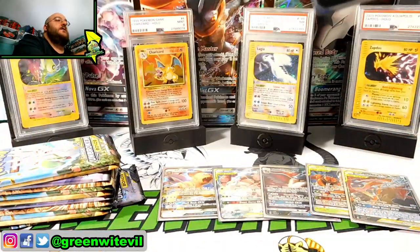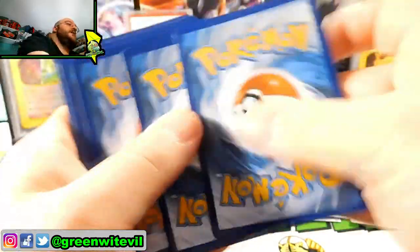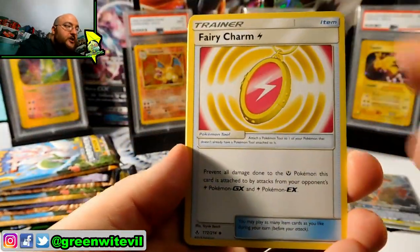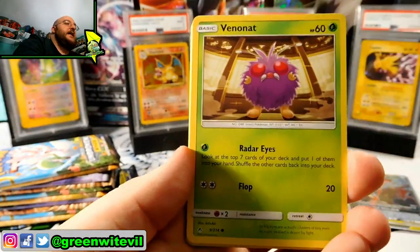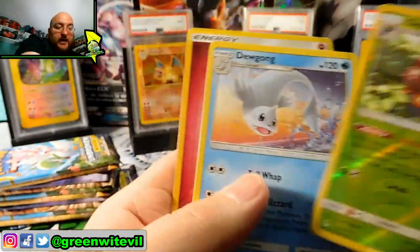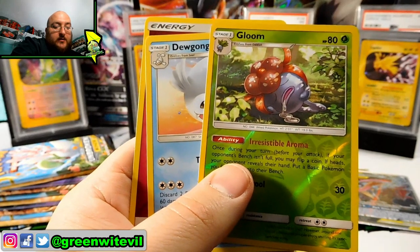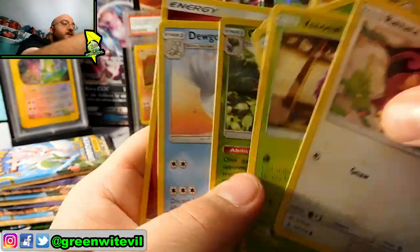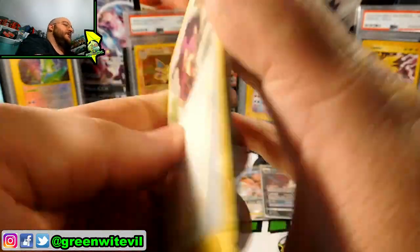Next pack in — another code card for all of you out there in YouTube land who play the online game. We have Martial Arts Dojo, Fairy Charm, Poliwhirl, Sandshrew, Ghastly, Tangela, Venonet, Rattata, Reverse Gloom, and a Dewgong regular rare. That whole pack was actually Gen 1 cards — so that's pretty funny. Don't see that too often, especially in a set like this.